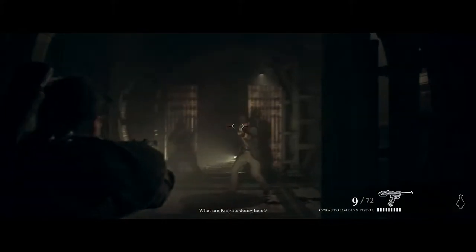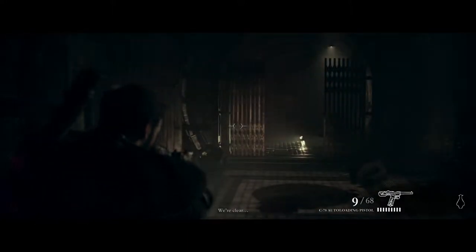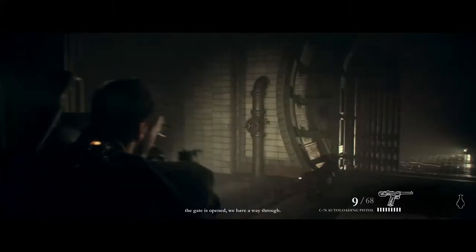What are our options? It seems like we may have to fall back and go a different way, because I'm not seeing any ways we can go on this side. Weapons out. I'm just going to shoot him in the head because he pulled his gun on me. We're clear — the gate is open, we have a way through. Stay alert.